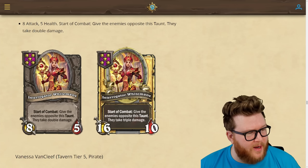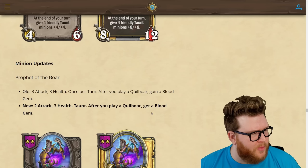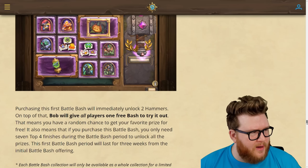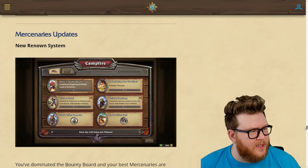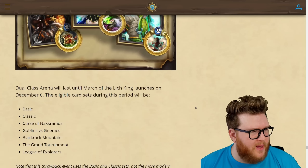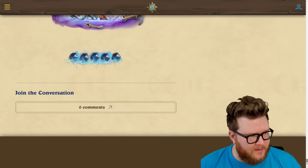Vannessa VanCleef is showing up in Battlegrounds, which is awesome. There's also a new Battle Bash — a new cosmetic monetization feature for Battlegrounds. Battlegrounds Lobby Legends, Mercenaries updates with Rattlegore coming, Arena updates including a dual-class Halloween-themed arena with multiple expansions, and a new returning deck system were all mentioned.